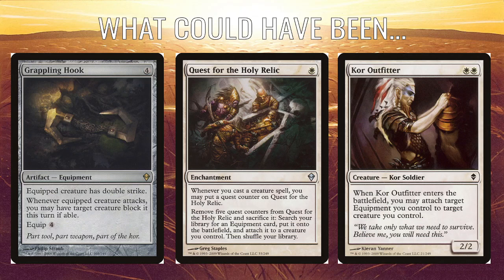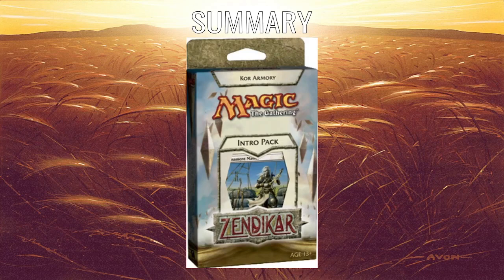Also, Kor Outfitter: just two white mana for a 2/2. When it enters the battlefield, you can attach an equipment for free — perfectly fine, especially paired with Grappling Hook which has an expensive equip cost. And it's just another Kor to have in the deck. Overall, these decks are still 41 cards, so it is limited in what they can do. It's just really clear there wasn't really the card pool in Zendikar to properly support an equipment-matters theme.